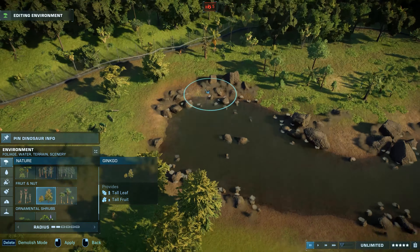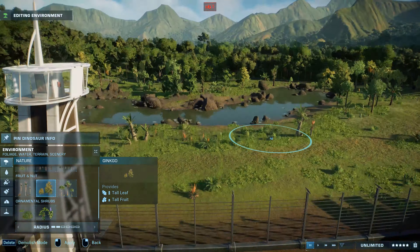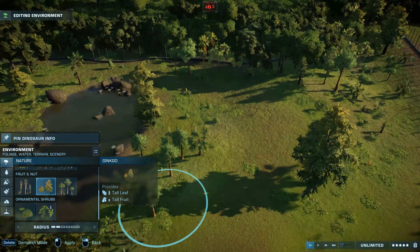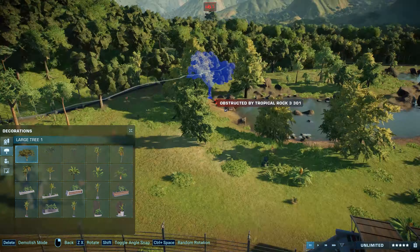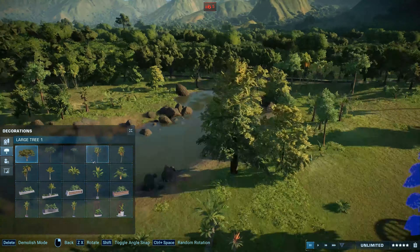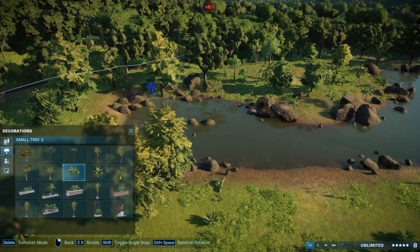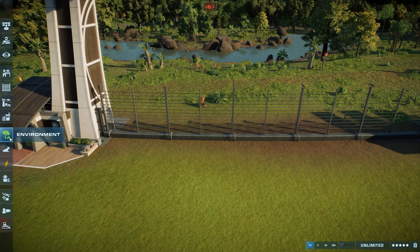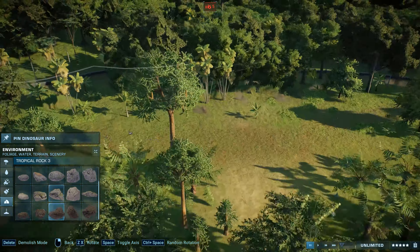The other two are the Edmontosaurus — some of you also suggested this dinosaur, and I really enjoyed this one because of the different colorations on the head. They are really interesting, and we haven't built for any of the hadrosaurs for a while. The fourth one is the Gallimimus. When I build huge enclosures for many different species, I always like to add dinosaurs of different sizes because it makes the whole enclosure look more dynamic with more variation inside.